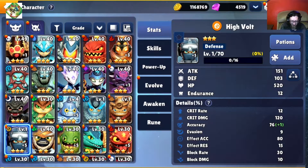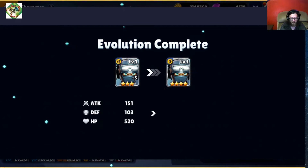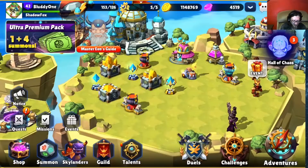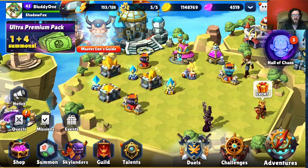If I scroll down here, take a look at this guy — he's got plus five, he's level one, but I can go ahead and evolve him to four stars now even though he's at level one.